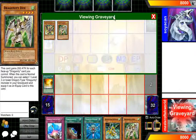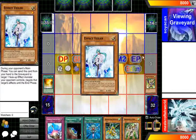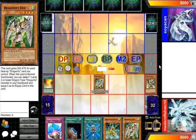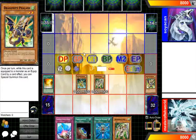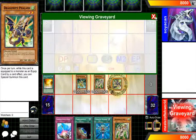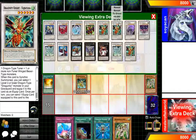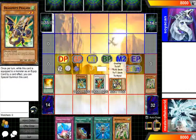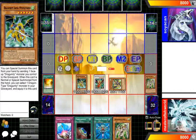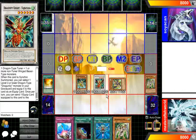But if your opponent did not have the Veiler, then you can tribute this and send those two for Vajrayana, and then grab Phalanx back again. So here you can end up with an 8-star and a Vajrayana — like Scrap Dragon and Vajrayana — which is not bad, considering Vajrayana is 1900 attack. Or you can go for a Rank 6 Xyz monster, which I will talk about more in the next video.